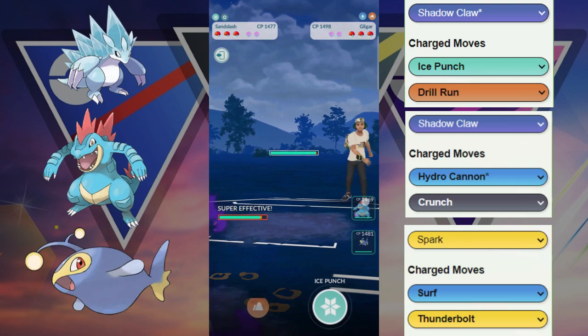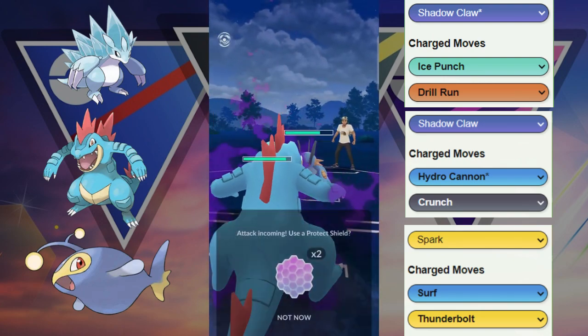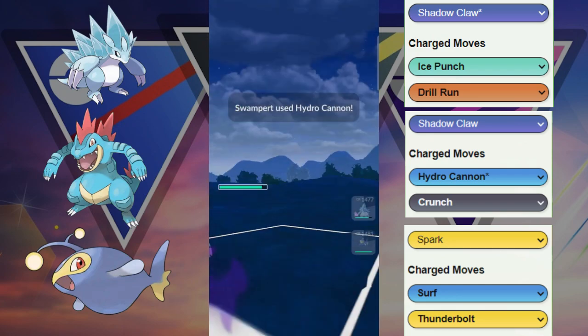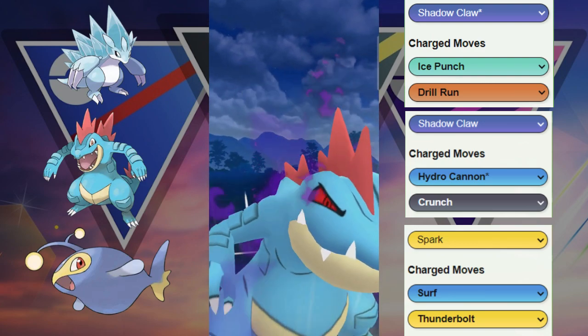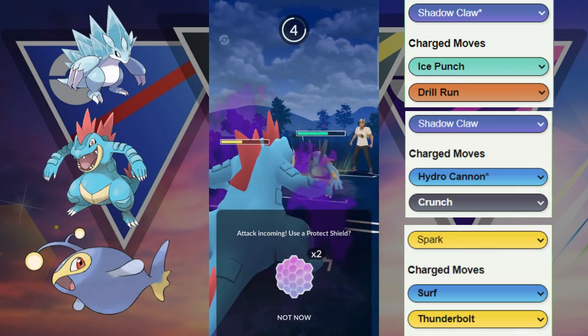Great matchup here. They get forced out to switch into their Swampert, so we're going to switch into our Feraligatr. We are going to be able to throw the Hydro Cannons back at this Swampert. We can resist the Hydro Cannons so we tank the first one. They decide to invest a shield and now all we have to do is just match shields.